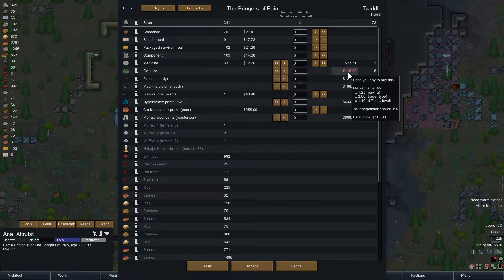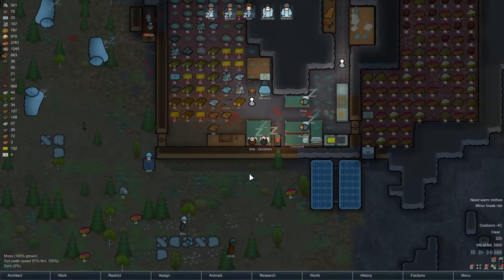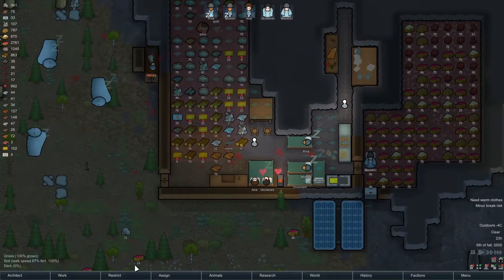We're buying, so we're going to pay more. Trader type means we pay double, and the difficulty level also means we pay a bit more. But we can negotiate 5% off — that's good to know. I like info! Thank you for this information. Have some simple meals; thank you for the silver.